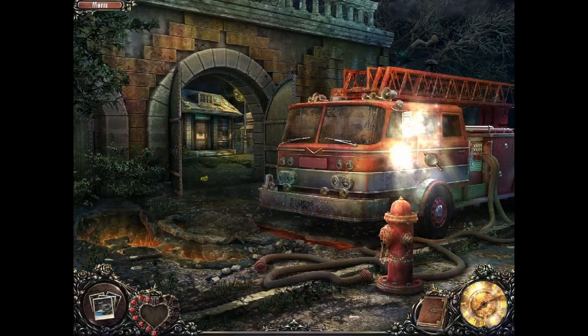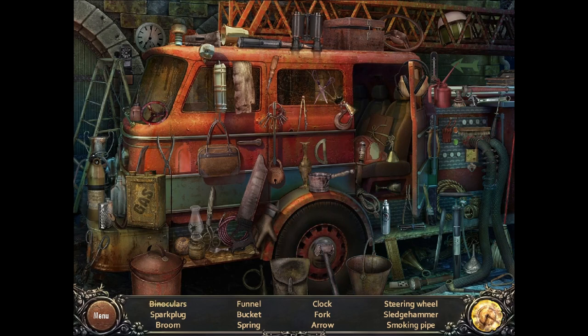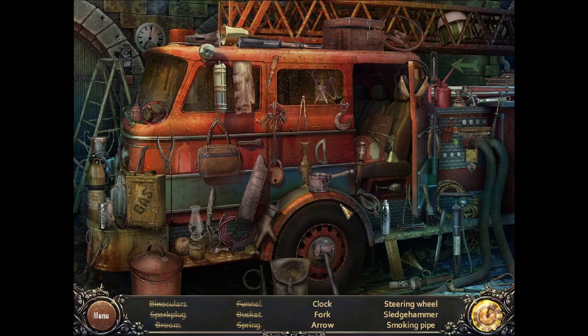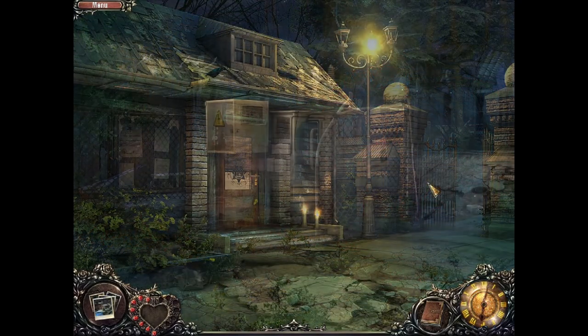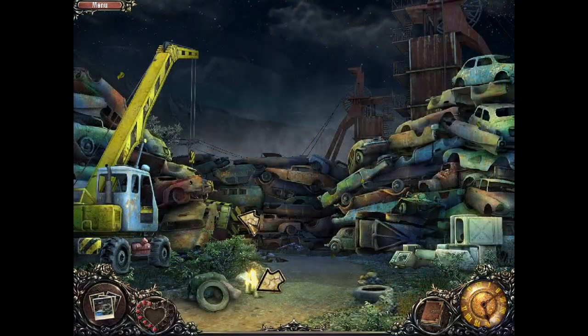We have another hidden object, so let's go here. Binoculars. Spark plug. Funnel. A bucket. Spring. Lock. Fork. Arrow. Sledgehammer. Smoking pipe. To the junkyard - the second junkyard - because we can get in here now.